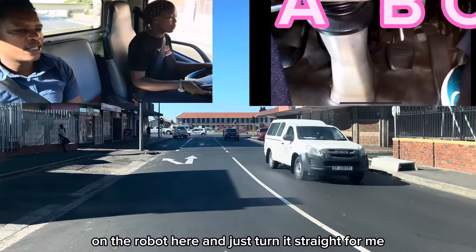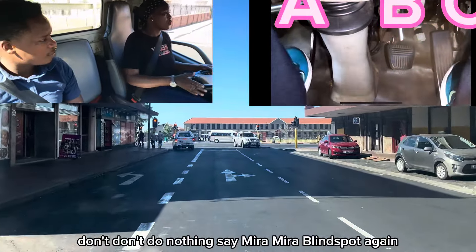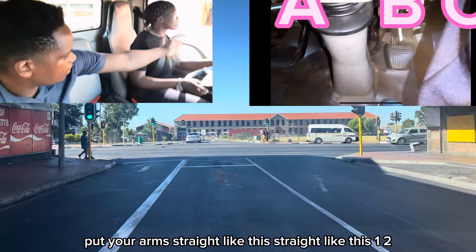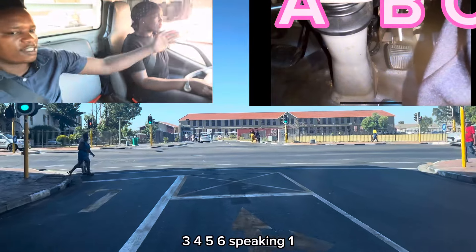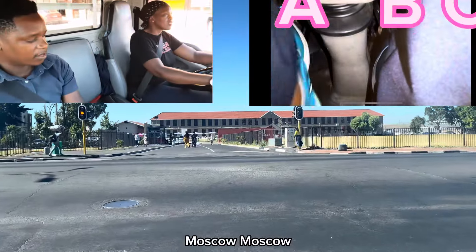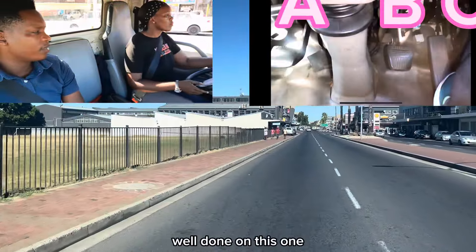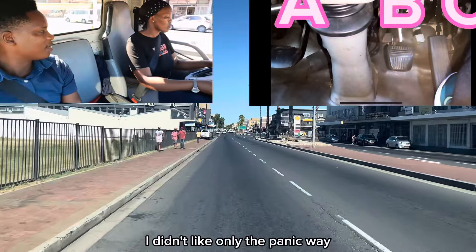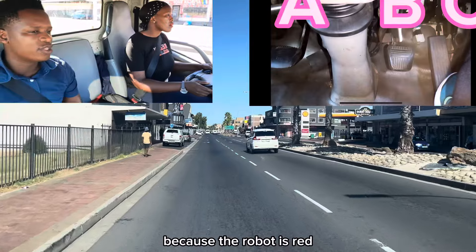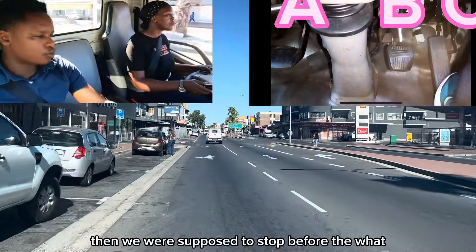We are going to turn at the robot. Turn straight for me. Clutch to gear two quickly, flip the clutch smoothly. Mirror, mirror, blind spot outside — indicate, blind spot again. Put your arm straight like this — one, two, three, four, five, six — one, two, three, four, five, six. The robot is open — look at the robot. Keep left, well done on this one. When you're inside an intersection you can't block the road. If the robot was changing before we crossed the line, we would stop before the line.